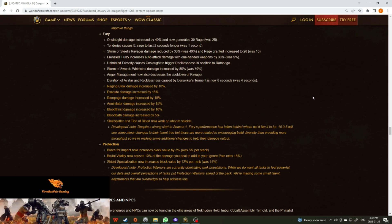They also have that Storm of Steel's Ravager damage is only reduced by 30% — it was 40%. Frenzied Flurry increases auto attack damage with one-handed weapons by 30%; it used to only be 5%, so that may be something to look into.